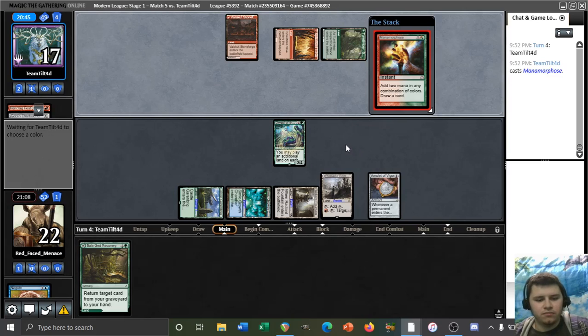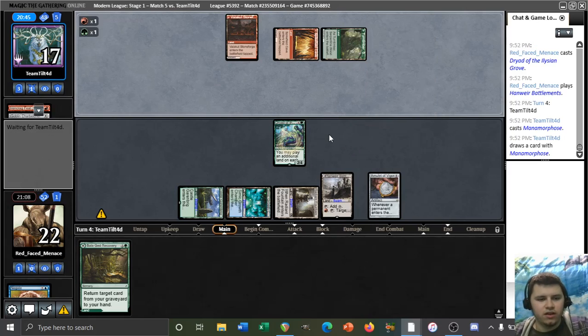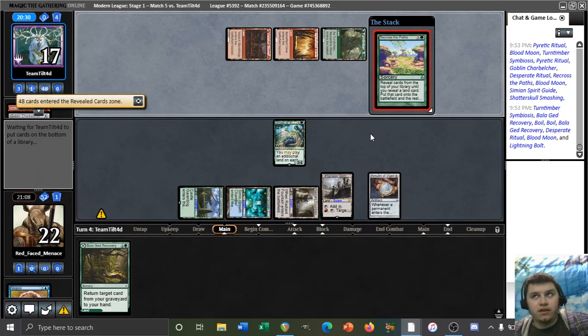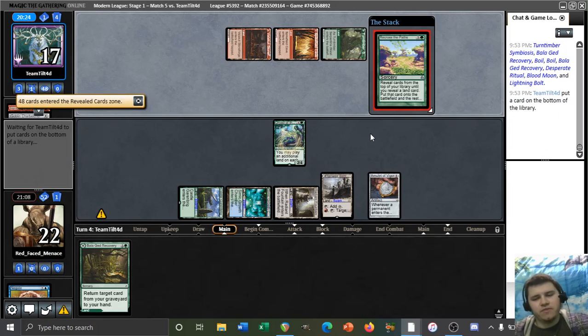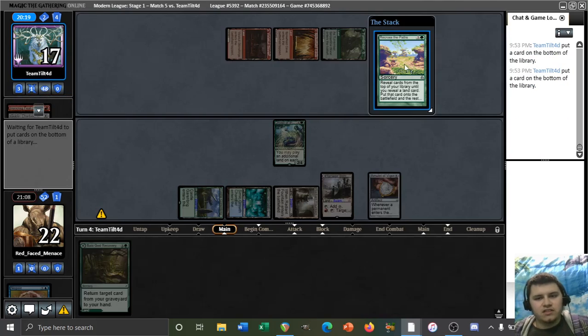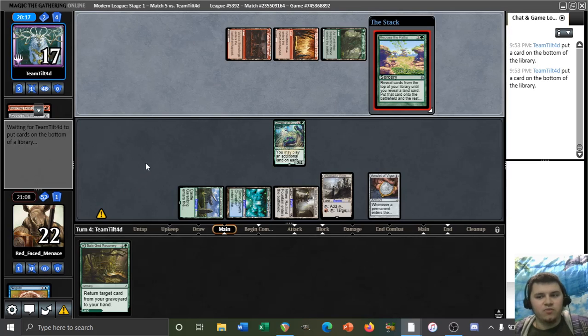Metamorphose - okay, that's fine. We're not doing anything this turn, so it's just yield here. This Clash is going to help us find a Primeval Titan, hopefully. If it's not a Titan or a Summoner's Pact, then we're bottoming it. And if it is, then we're putting it on top - and that will be that. It'll be a really fun game, you see.